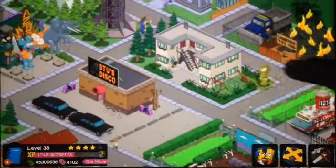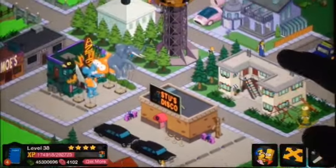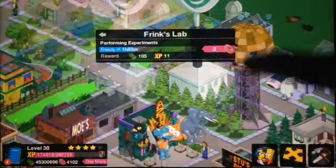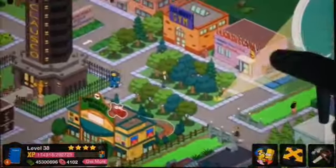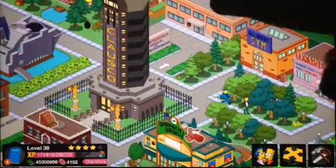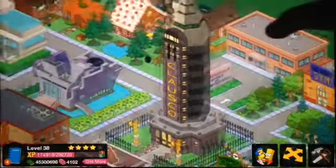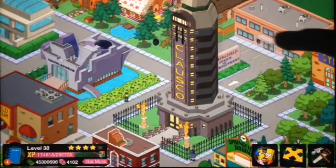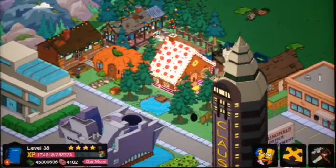You got the fireplace with a truck, an apartment, a cool little flame that looks pretty cool, a glass thing with fire, Frank's lab, two gym places, a work building, and this long building — I think it might be a casino. Pretty cool.